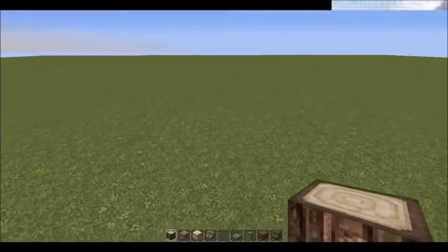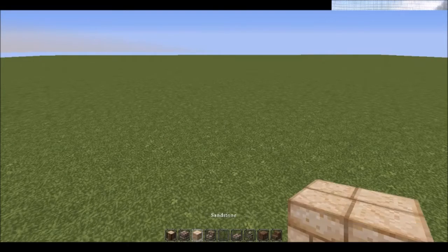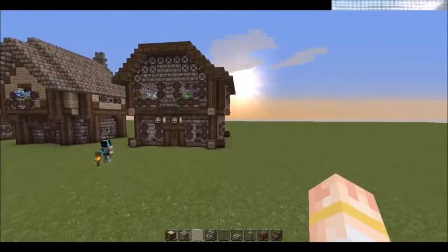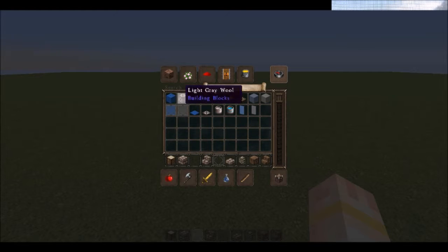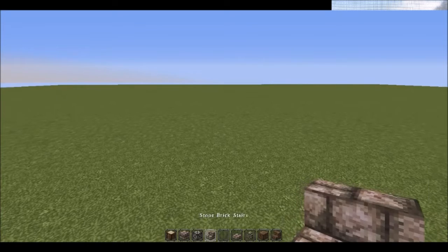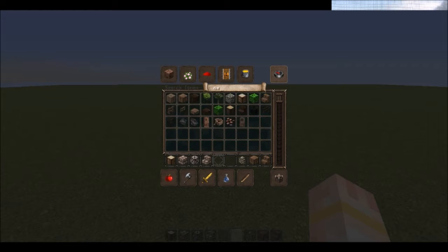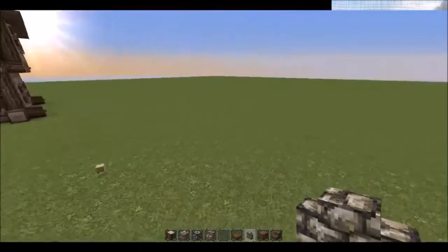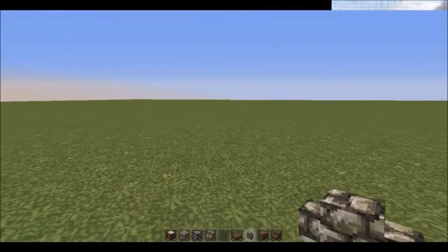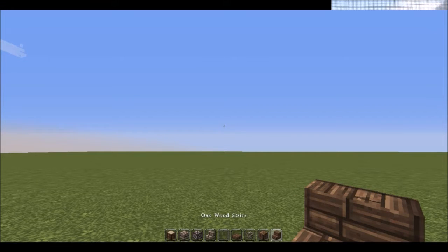So now we're going to get started. What you'll need are oak wood logs, stone bricks. I don't need sandstone. I need light gray wool blocks, stone brick stairs, glass panes. I'll actually be needing oak wood slabs. And for a chimney, it's optional because I know how dangerous it is to be on top of a roof in survival. But if you want a chimney, cobblestone wall. You also need some oak wood planks and oak wood stairs.